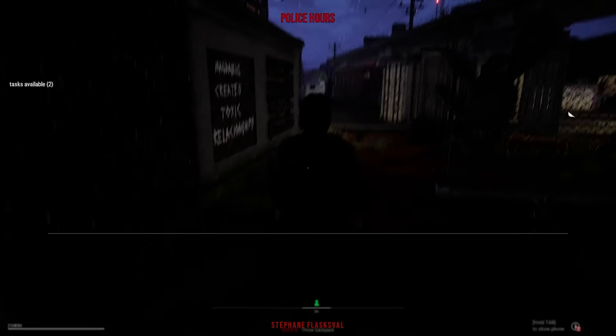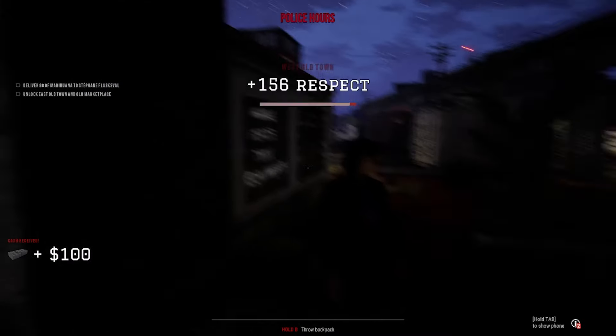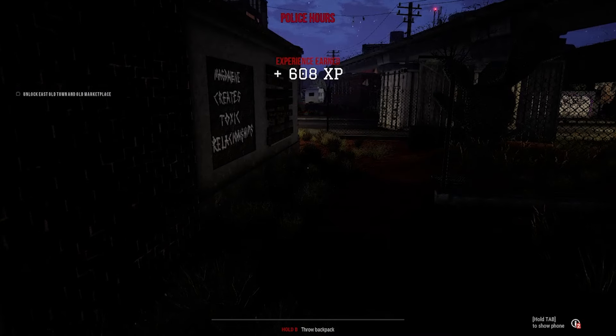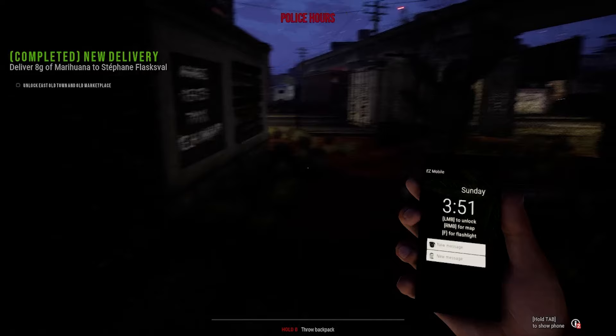We had to get to her quickly or she'd leave. Very frustrating figuring out how to work the workstation but we got it now. There we go — yes, I got it, I'm back! Accept — 156 respect max, 608 experience. Beautiful. We got 100 bucks too — awesome.